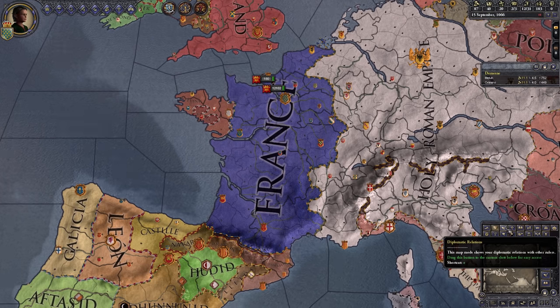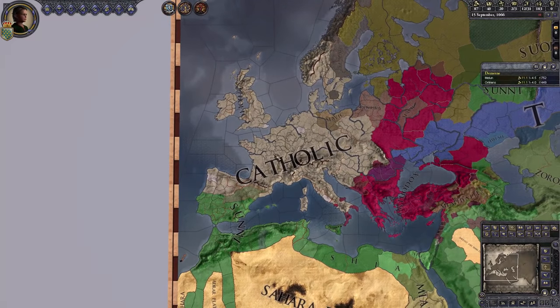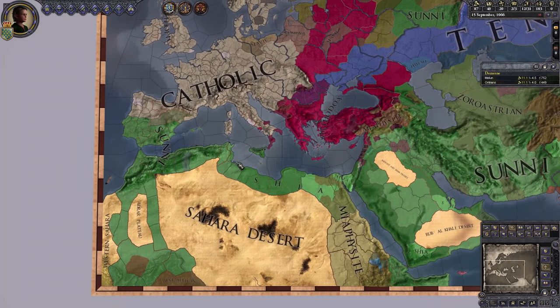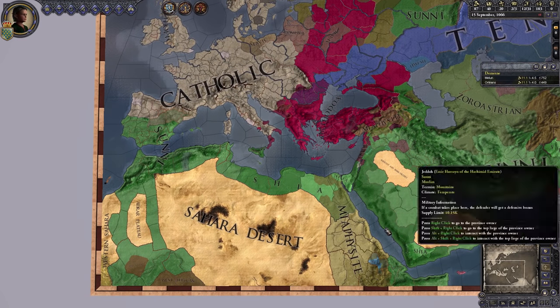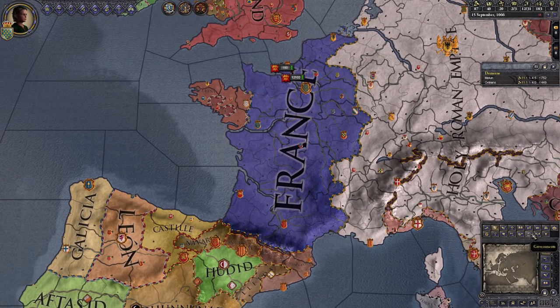We have all kinds of things though, like diplomatic relations. We have religion, where we can see this is the Catholic world, the Sunni world, the Shia world — Miaphysites are down there. So spend a little bit of time when you have some time, go through these.